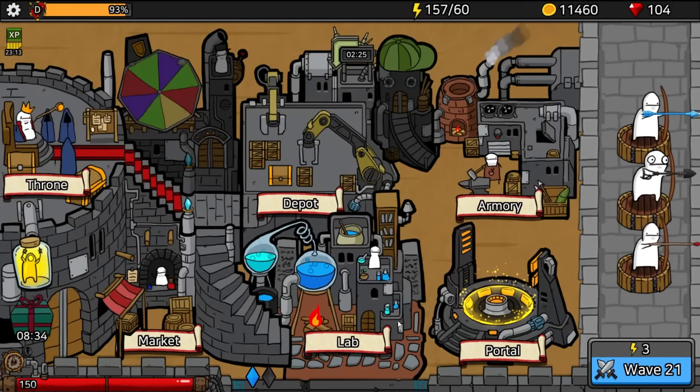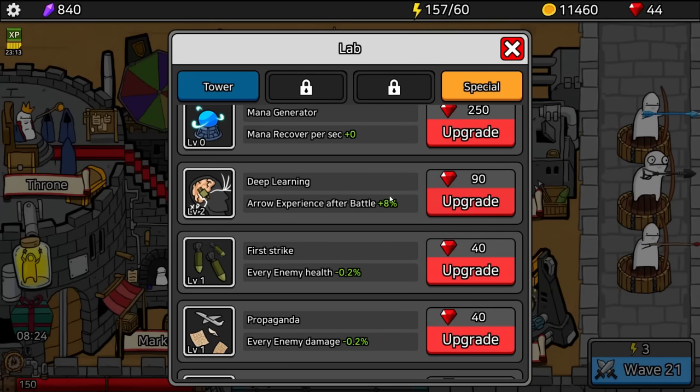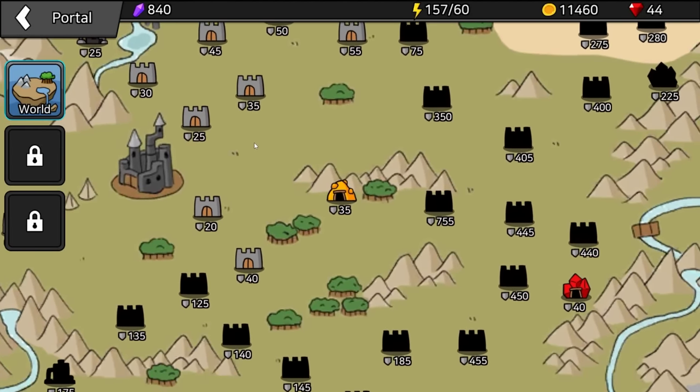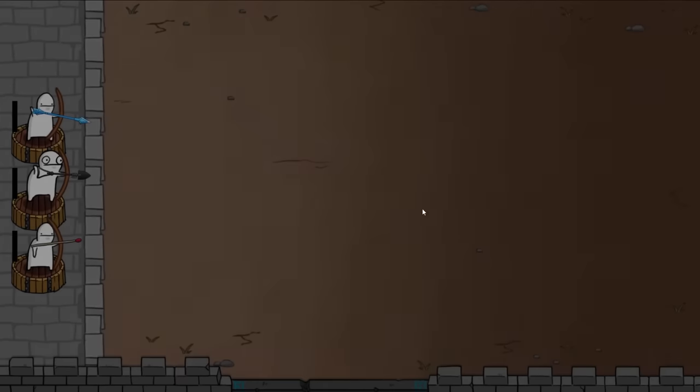We have another daily quest and also a hundred gems, so we should probably spend them. I'm going to get some more experience after battle, and that's it for now. We can challenge this — it looks like a ruby mine. If we win this battle, we get 150 rubies and a blue chest. That's good enough for me. Let's do battle.